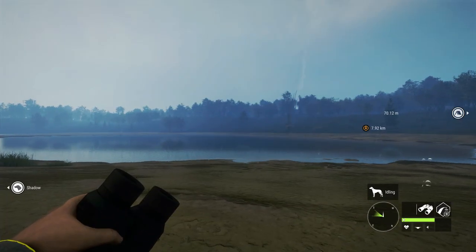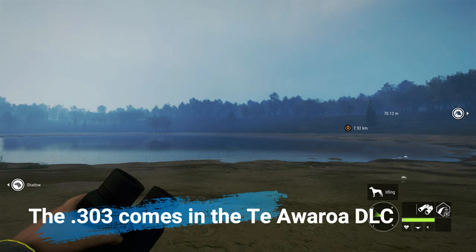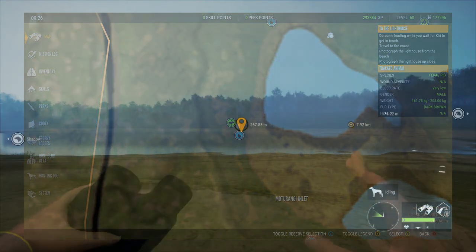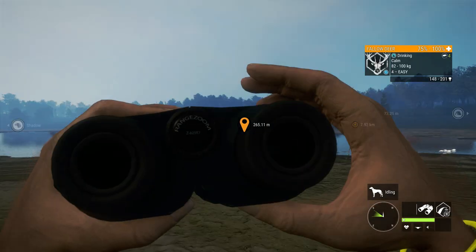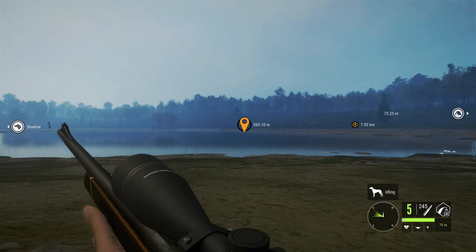I thought we would start here in New Zealand since the 303 comes with the New Zealand Te Awaroa DLC. We have a max estimate fallow deer. We need to keep in mind the render bug right now - we don't want to be taking shots from too far. We're going to take our first shot from just under 300 meters, about 265.